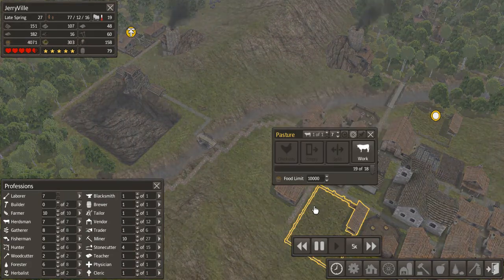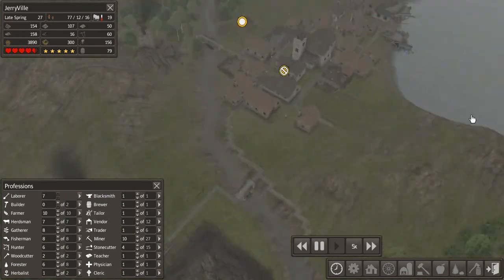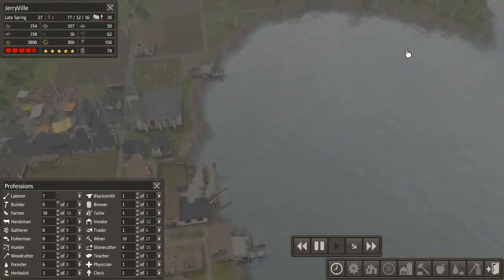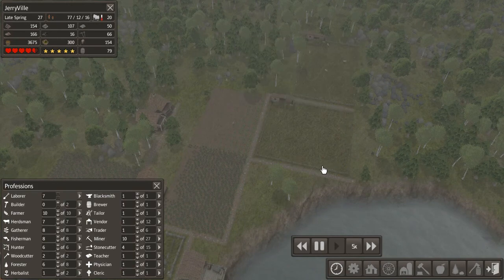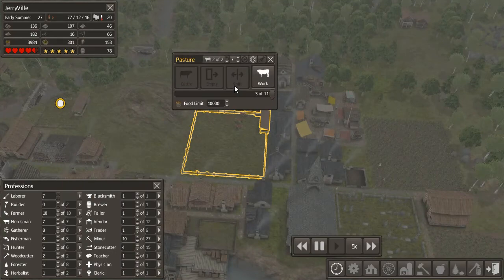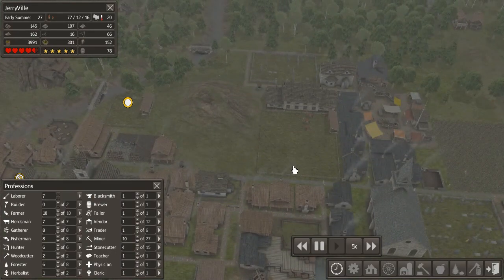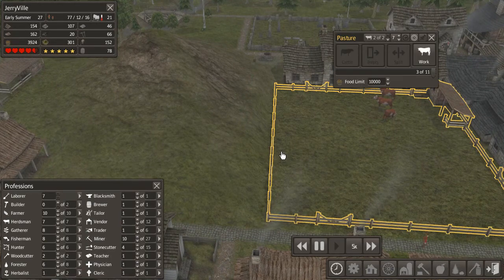This little chicken pen here is working nicely — it's producing a lot of eggs and such. This one over here should also start producing a lot of meat now that it's full of chickens. And this one here will start producing leather and beef once they fill up. I can't remember if they produce milk at all, but they will definitely produce leather and beef once it fills up.